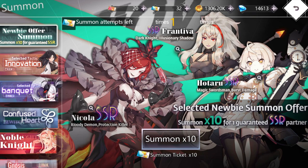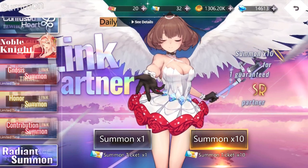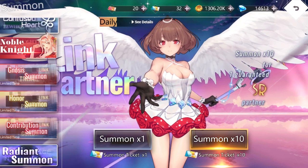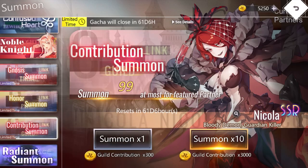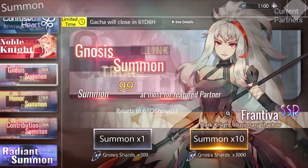So I'm going to look at the banners, starting from the bottom. Your radiant summon is your basic generic summon — that's pulling at the regular summoning pool. Then we have three special currency banners. The contribution summon has a pity of 99 summons, and these banners rotate characters after about 69 days. This one uses your guild contribution medals as the summoning currency. Similarly, we have the Honor Summon using arena badges, and the Gnosis Summon using arcana materials.